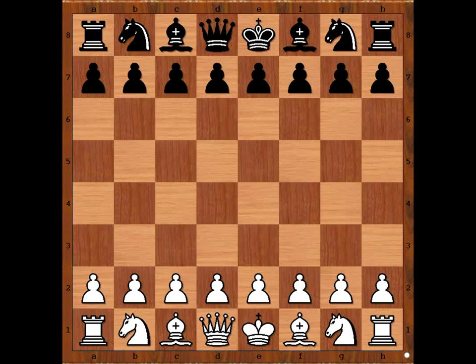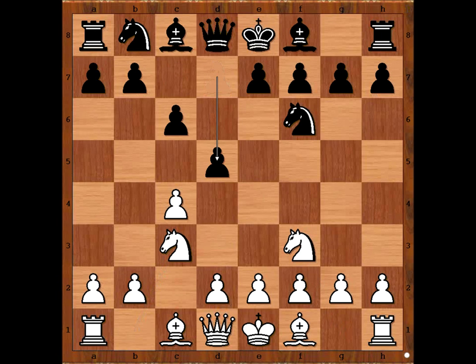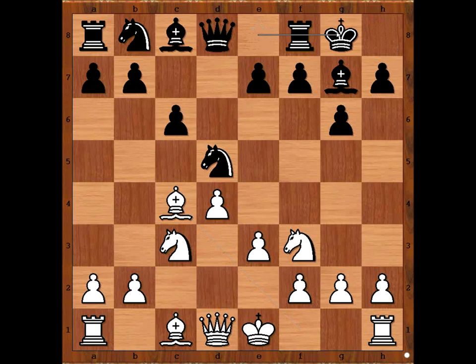Paul Keres had white pieces and he started with c4, going for the English Opening. Knight to f6, knight to f3, c6, knight to c3, d5, e3, g6, d4, bishop to g7, c takes on d5, knight takes on d5, bishop to c4, and both players castled kingside.